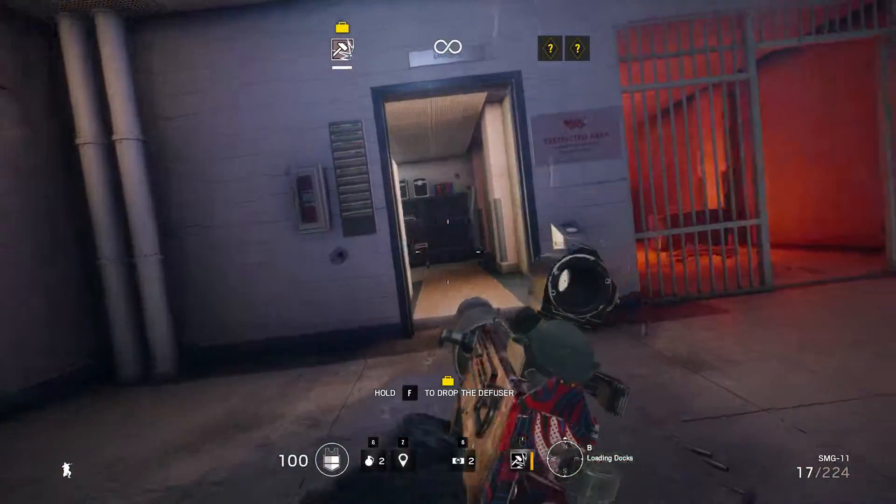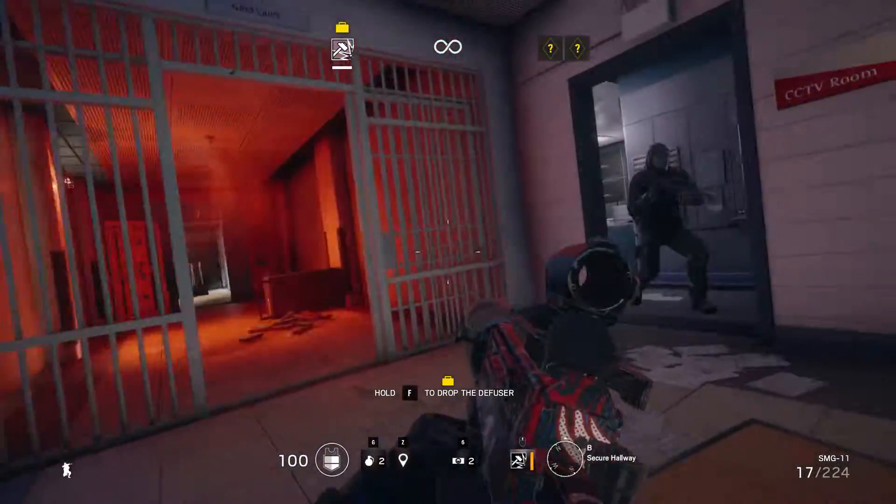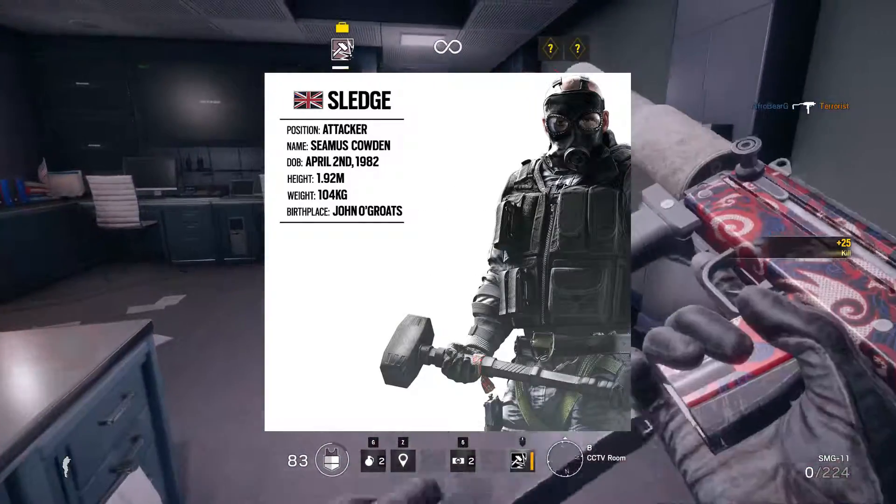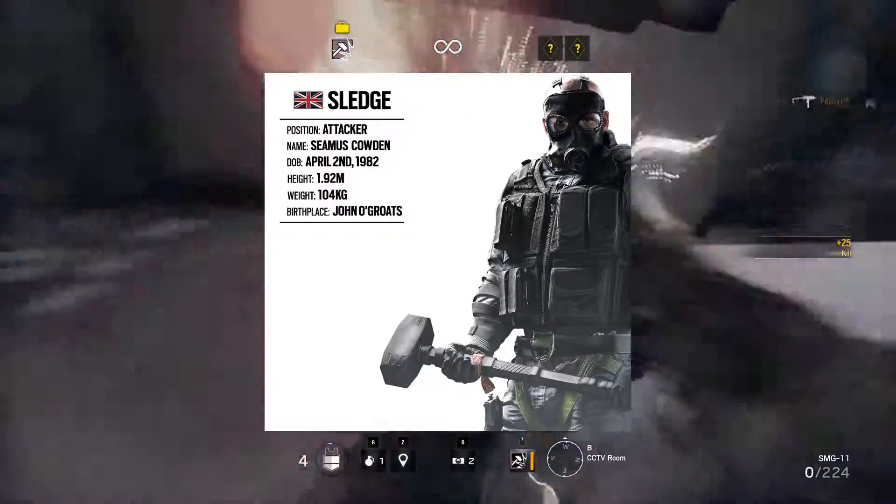Hey, what's good, it's your boy iforbeergaming here, and today we're in Rainbow Six Siege and we're going to be going over the operator Sledge. Sledge is one of the attackers for the British unit and he's a very versatile character.